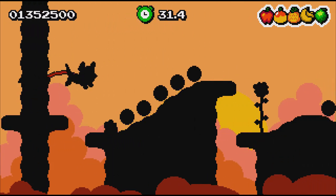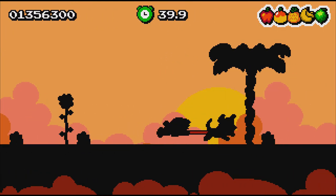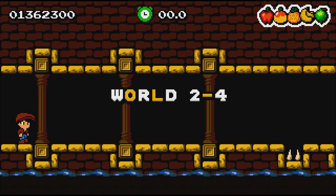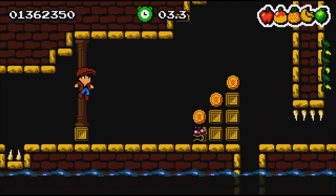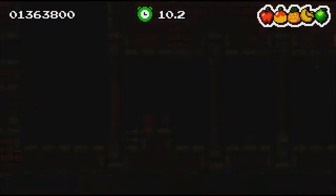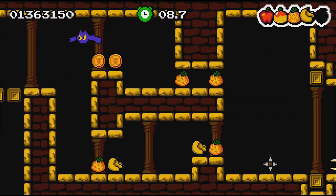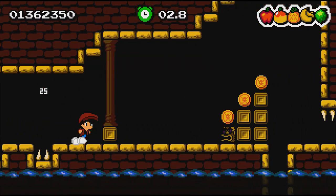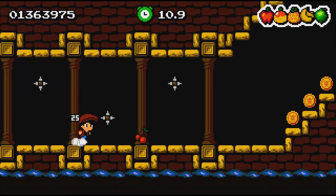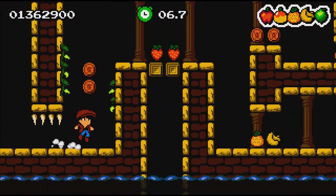An update released around the 4th of July added a dragon fruit mechanic at the start of each level. If you die five or ten times on the same level, a dragon fruit appears — picking it up makes you immune to enemies, spikes, and projectiles. You can only die by falling into lava or water. Using it negates any rank for that level, giving you a 'dragon fruit rank' instead, but it helps you progress through the final world.